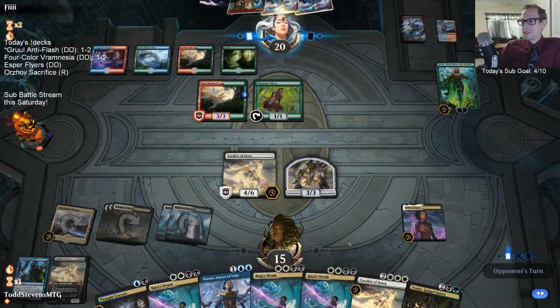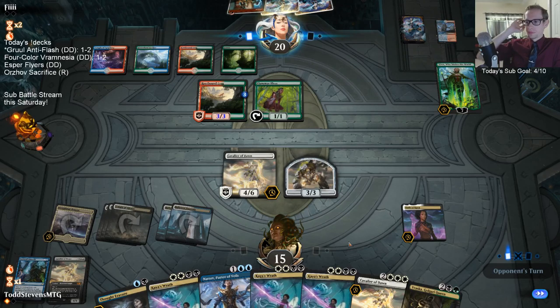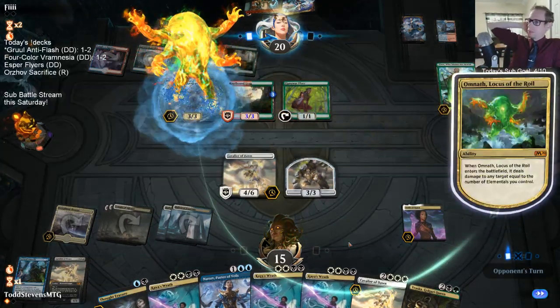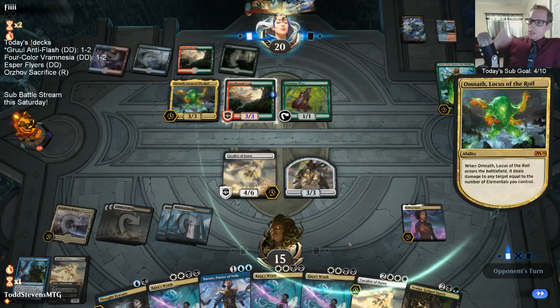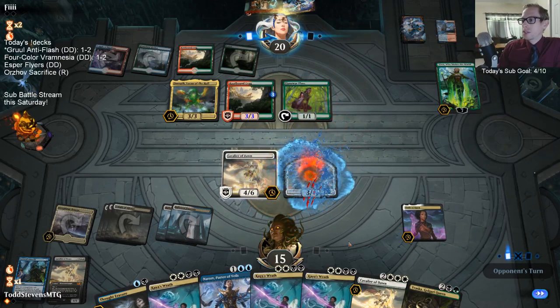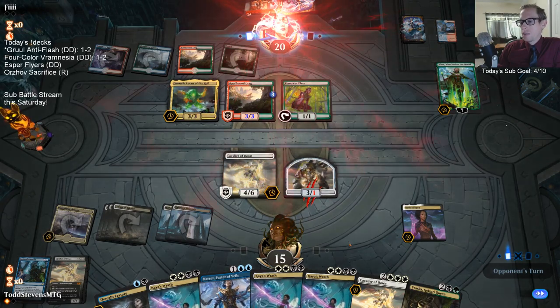Yeah, that also gets around Narset — that's also true. That's only doing two damage. Should have plused on Nissa first. All right, so plan is next turn Cavalier away Nissa, following turn Kaya's Wrath.